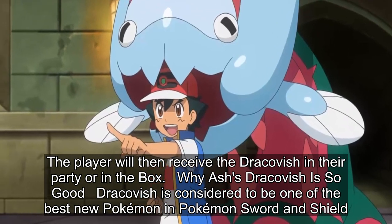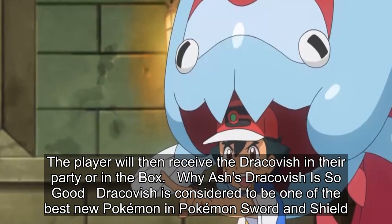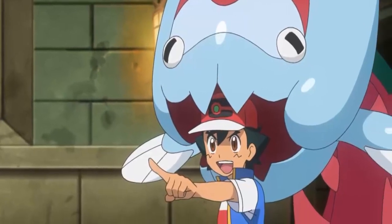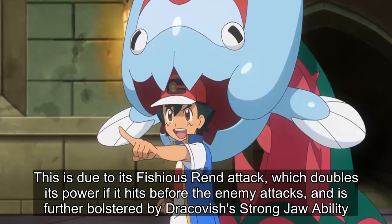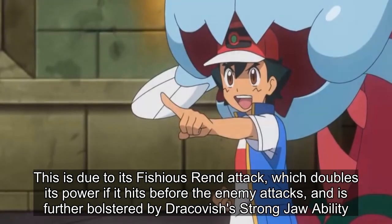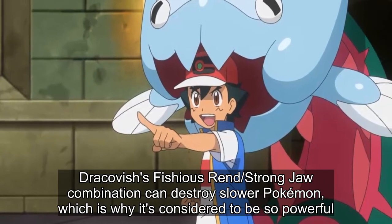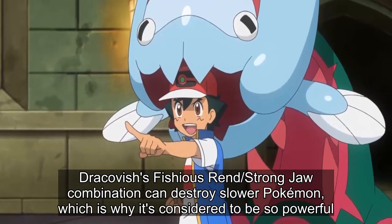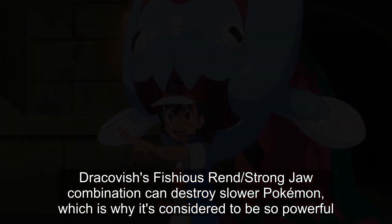Dracobish is considered to be one of the best new Pokémon in Pokémon Sword and Shield. This is due to its Fishious Rend attack, which doubles its power if it hits before the enemy attacks, and is further bolstered by Dracobish's Strong Jaw ability. This Fishious Rend and Strong Jaw combination can destroy slower Pokémon, which is why it's considered so powerful.